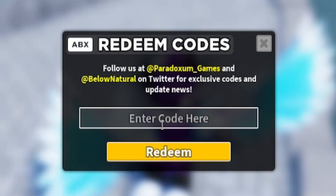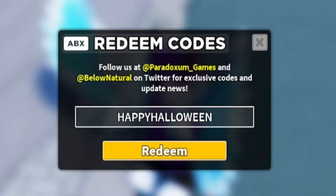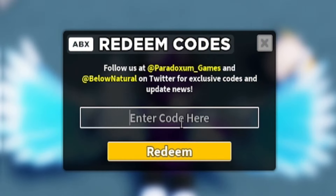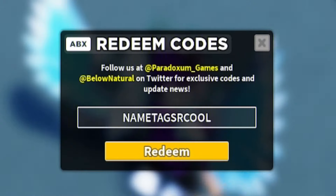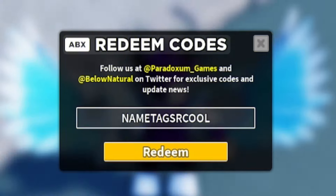Next, go ahead and redeem the code HAPPYHALLOWEEN — H-A-P-P-Y-H-A-L-L-O-W-E-E-N. After that, go ahead and enter the code NAMETAGSRCOOL — N-A-M-E-T-A-G-S-R-C-O-O-L.